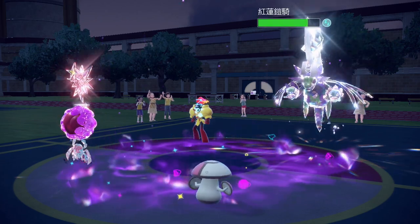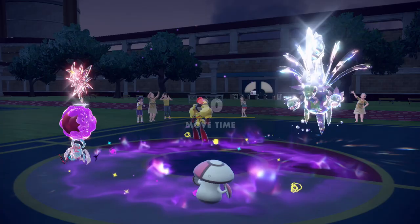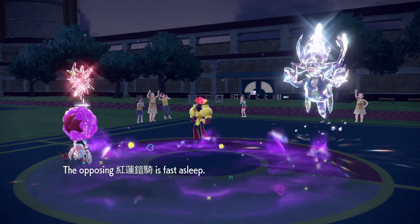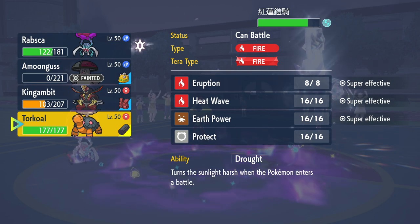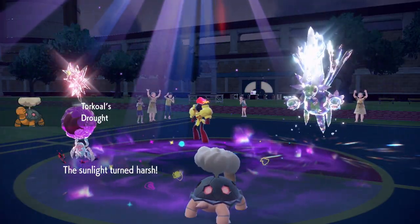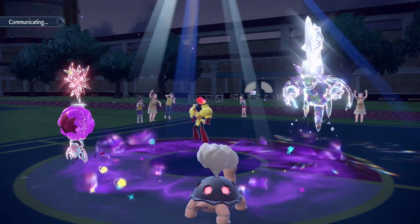Armarouge uses Grass move — we're good! It's Tera'd, so Torkoal comes in really easily. We're almost at the end of Trick Room though. We're tempted to double into Armarouge but aren't sure if Hydreigon will protect. Hydreigon doesn't always run Protect — sometimes it runs Tailwind or full attacking sets, or even Focus Energy. Hydreigon is in range of two Bug Buzzes so we just go for Eruption and Bug Buzz.